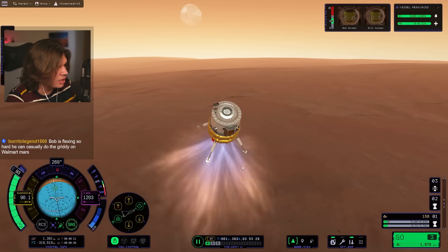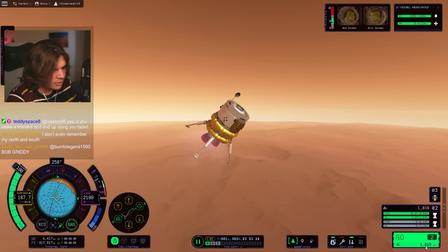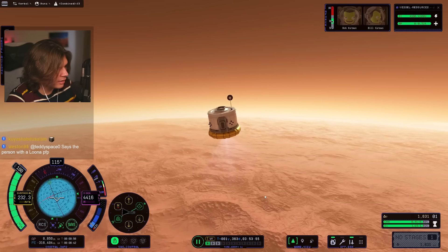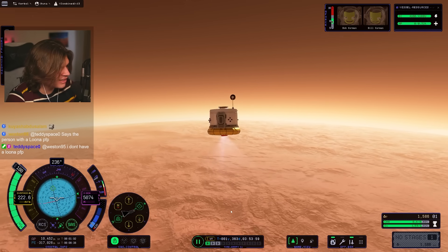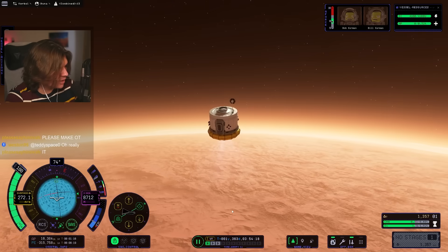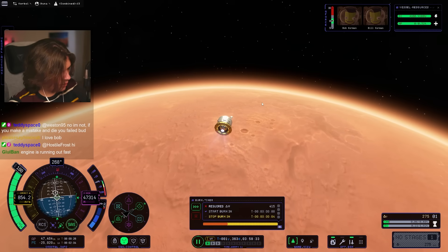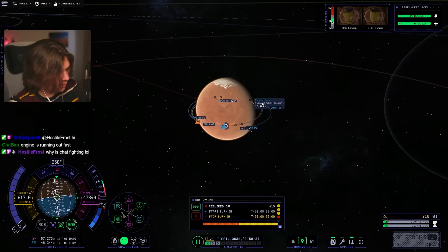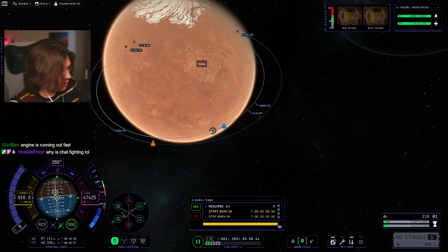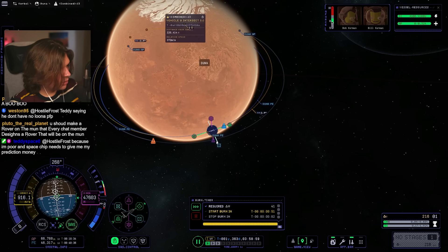Oh, we do have an atmosphere, so we kind of have to go up first — unlike the moon where we can literally just burn straight sideways on the launch. You're supposed to break off. The atmosphere is fighting me. This design is not aerodynamic because it's made for the moon — not for anything with an atmosphere. The atmosphere is really fighting me — you can see it's turning me. Are we in space enough up here? Five, four, three, two, one, cut. We are now in orbit and trying to meet up with the command pod. It's a lot easier if you line this up on the launch, but obviously I didn't.